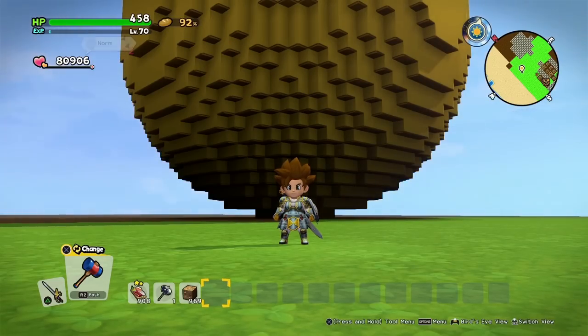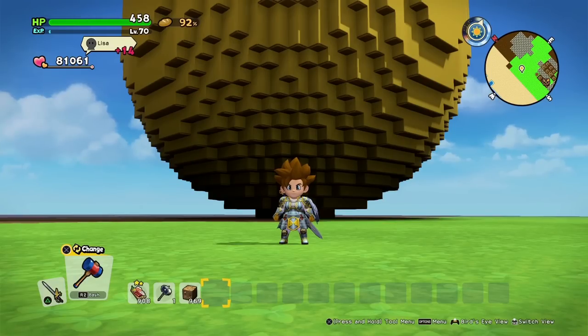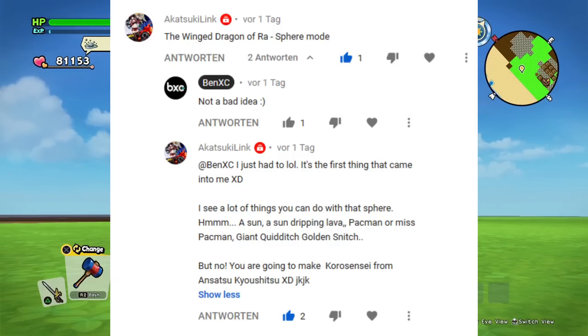Let's take a little look at the best guesses I've seen — there were quite a few. So the first guess came from Akatsuki Link, and he said maybe it's the Winged Dragon of Ra, sphere mode. And I need to be honest, I had to Google that. But here it is, and yeah, it's a giant golden ball, so he wasn't too far off.